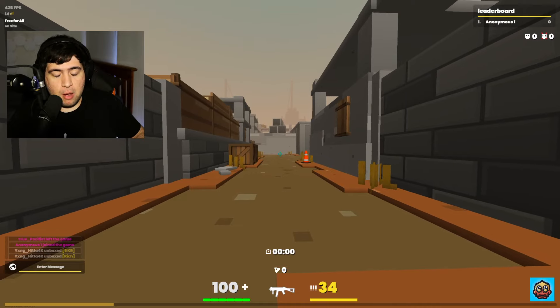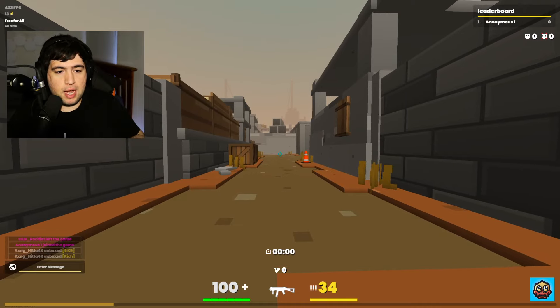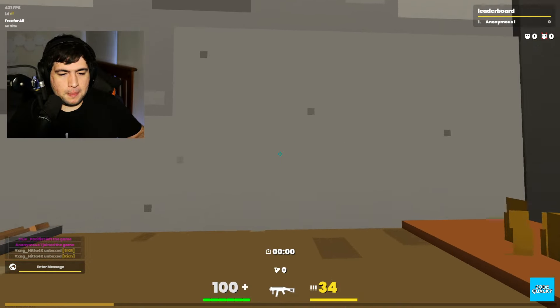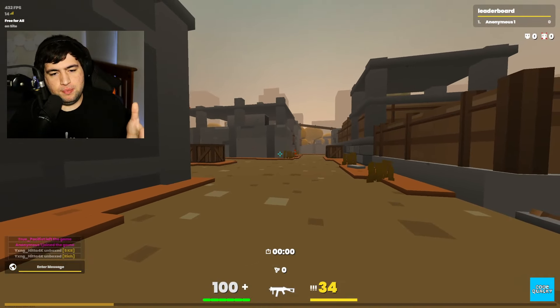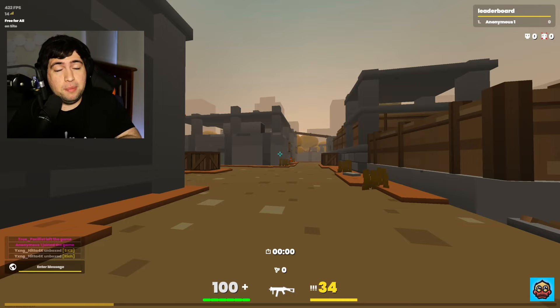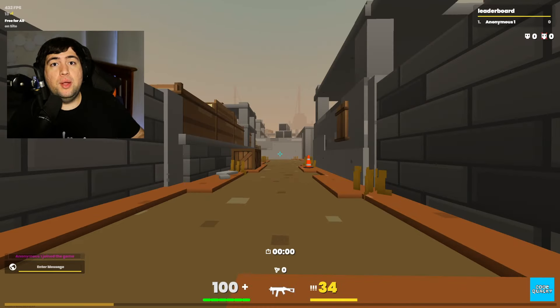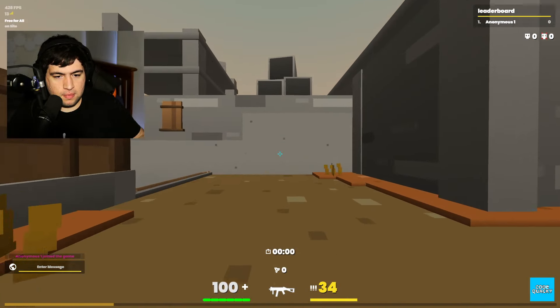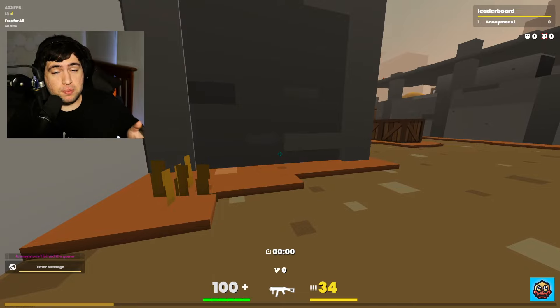Here we are now in-game. I'm going to show you guys the differences in the sounds between the regular footsteps versus the amplified footsteps. Here's me walking with just the regular default footsteps — as you can probably hear, it's just normal default sounds. Now I'm going to hop into another game with the amplified footstep sounds. As you can probably hear, it's much, much louder.